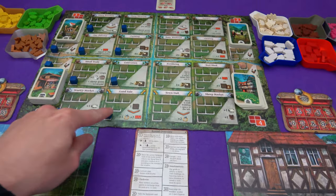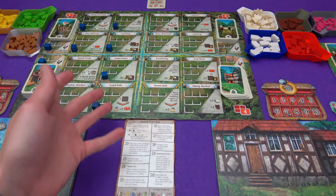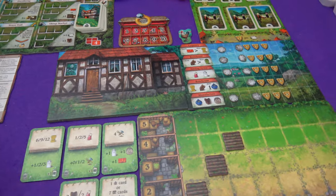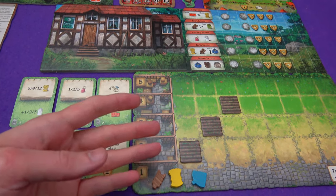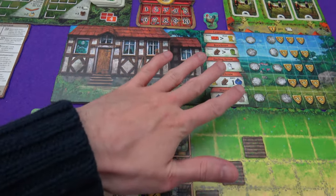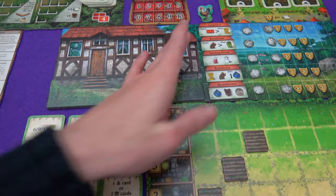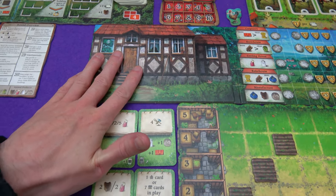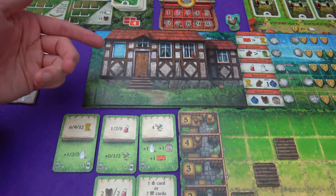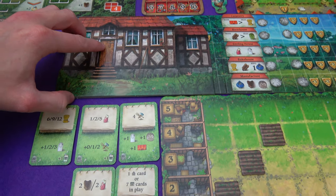We are going to be placing workers - these blue cubes - on this main board to get sheep, to get resources, to plant things, to breed sheep, all sorts of stuff. We'll be bringing it down here, planting crops, getting more stuff, playing these cards. The ultimate goal is to give goods to these craftsmen over here, move them along, and once all of them have moved a longer space, this great big cottage will grind over and give us more workers, eventually give us points, and reveal the beautiful village that we are creating.